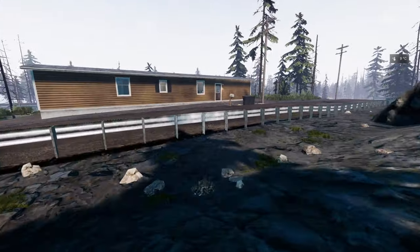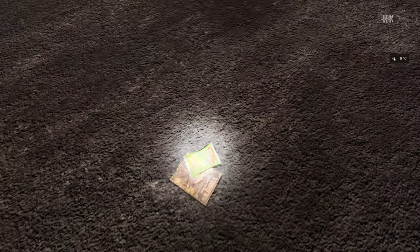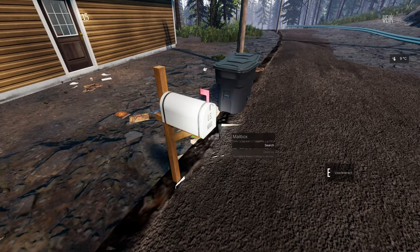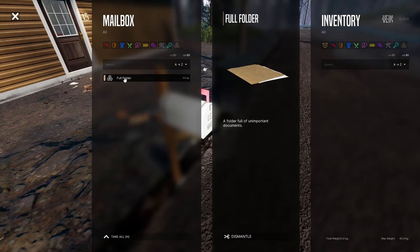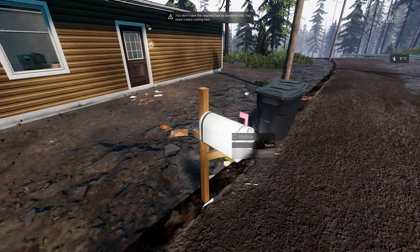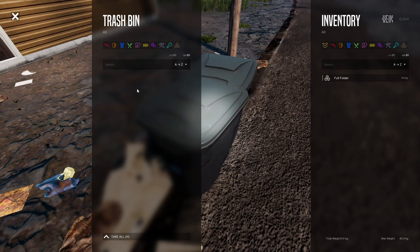Weapon maintenance is 500 so I'm very good at maintaining weapons. Let's go into this building. Holding down E — what do I got here? A full folder with an important document. Let's try to dismantle — I don't have the tool. Take all is H.